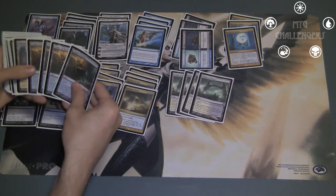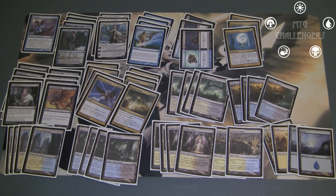Esper — that is, white, blue, and black — is one of my favorite color combinations in the game, as it has traditionally had access to incredibly powerful and fun spells. Sadly, Brainstorm, Stoneforge Mystic, and Dark Confidant haven't been legal in Standard for quite a while, so I've had to make do with the still powerful cards available in these colors.